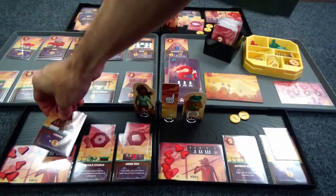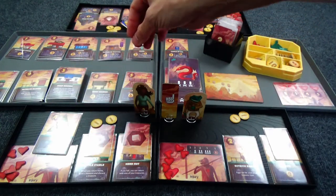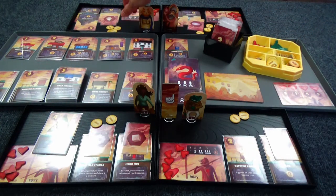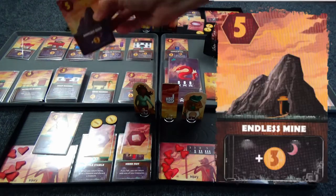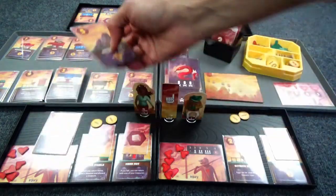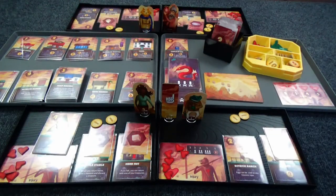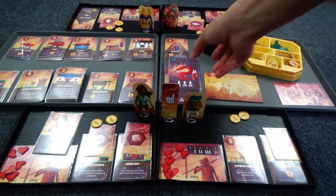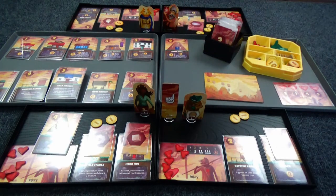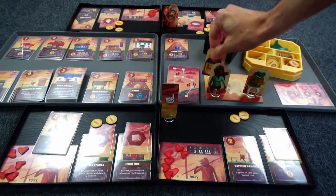Goggle Girl has a lodge, so she collects two gold. By the way, this is a game tray that came with the game — that yellow tray. This is the only game I own that still has the original tray that came with it. It's small and unobtrusive, it fits what it needs to fit.